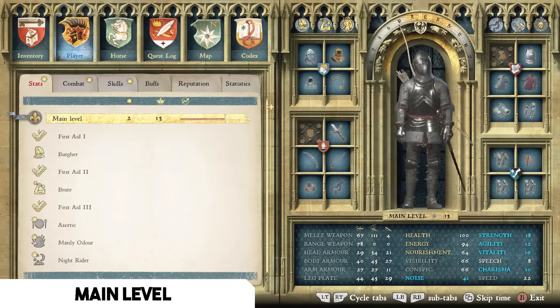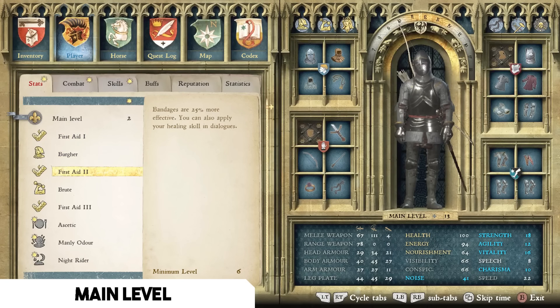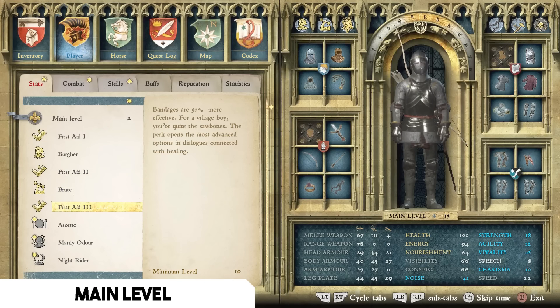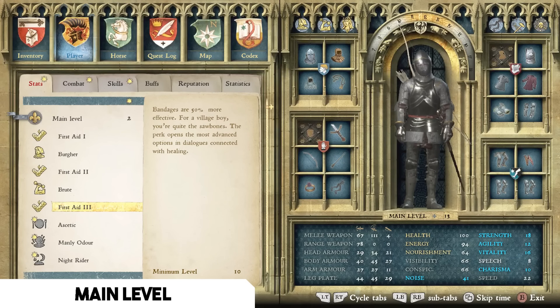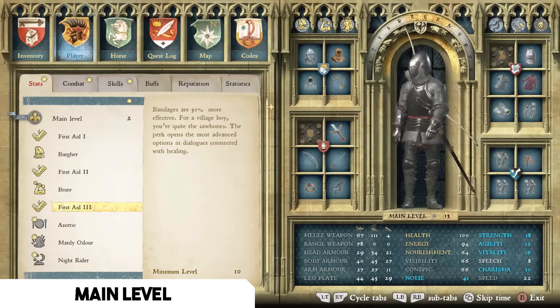Let's start with the Main Level category, which has the largest number of perks available. I count First Aid as one single perk tree even though it takes three points. It enables you to use bandages early on, then gives 25% increased efficiency to bandages, applies your healing skill in dialogues, and at rank three you only need one bandage even when your limbs are extremely damaged.